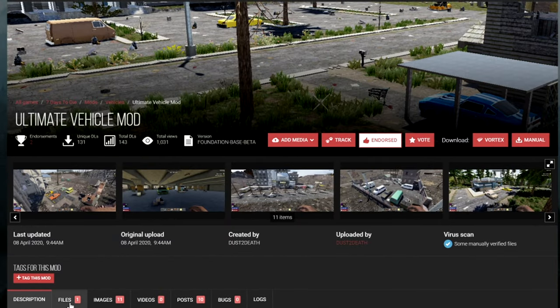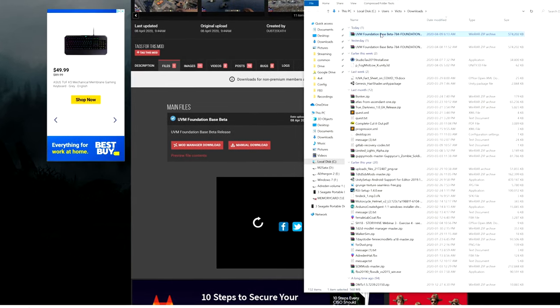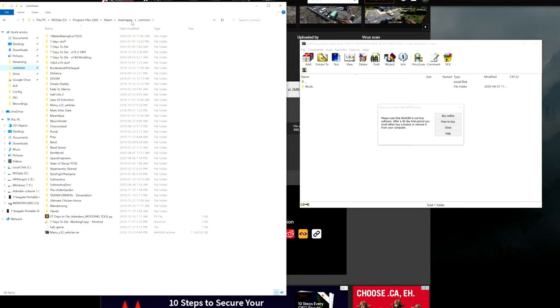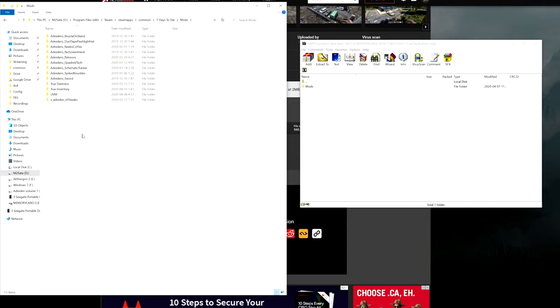To install it, go to manual download or files and download it from there. It'll show up in your downloads folder. Open it up, take the mods folder, navigate over to your Steam directory, and you can just drag and drop mods right into your 7 Days to Die game. If you do not have a mods folder it will create one for you; if you do, it'll just merge with everything else you have in there.